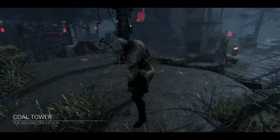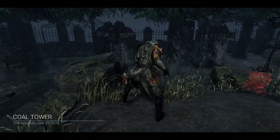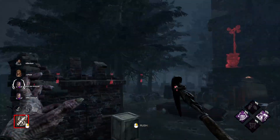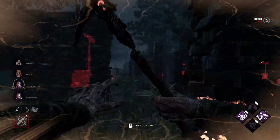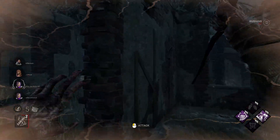It seems that we got Coal Tower. I will be recording afterwards — my audio got corrupted. A downside of Coal Tower is that hexes are in incredibly obvious places.